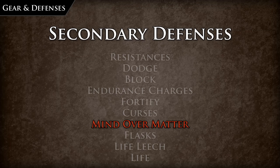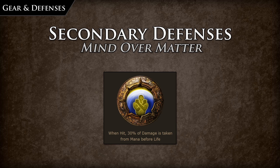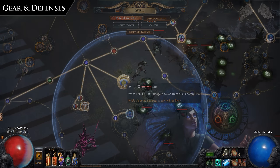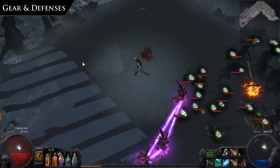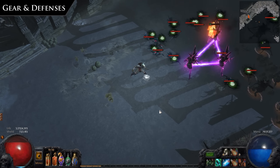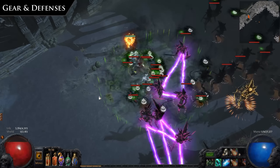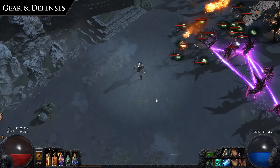Mind Over Matter is a defense that is build-specific and must be really built around. It is a keystone taken in the passive tree or acquired by certain unique items, in which the character takes 30% of all incoming damage from mana before it is taken from life. If the character does not have any mana, the remaining damage will be deducted from life. This provides a clean 30% reduction and effective life increase similar to energy shield, but you must be careful that if you run out of mana from taking damage, you could be in trouble for performing offensive attacks or movement skills.